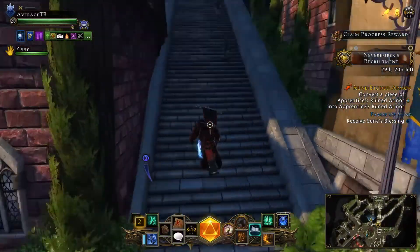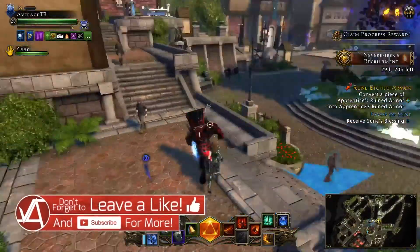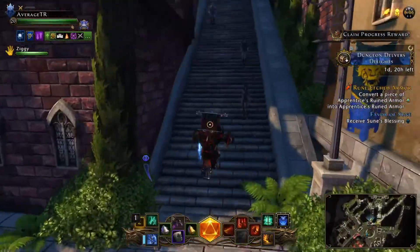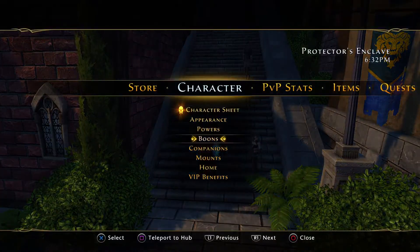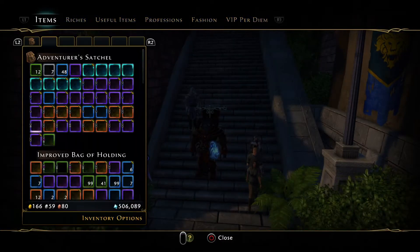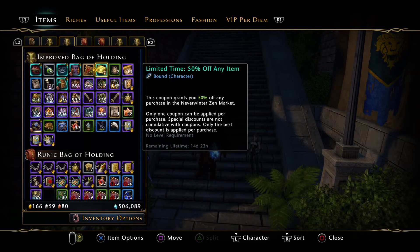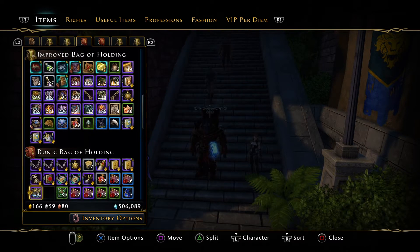Hello everyone and welcome, my name is Viaran and today mod 21 has dropped on console. We're going to see what's new and what's not. If you go into Home, go into Claim Valuables, then go over to Promo — you will get a voucher. If you've got Zen you can use it, but I haven't got Zen so I won't be able to use it. It's 50% off any item.